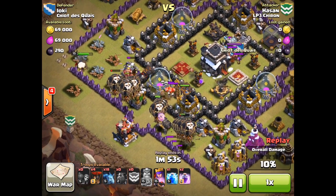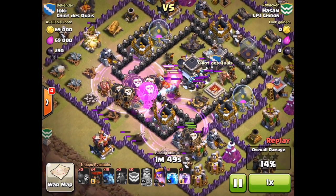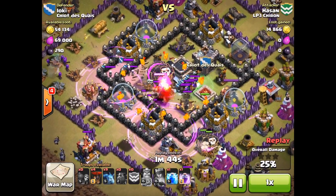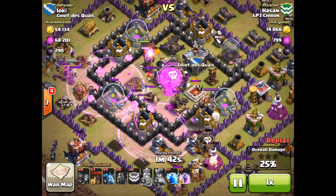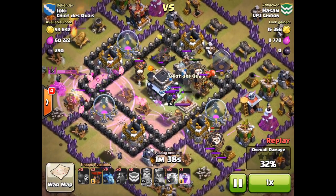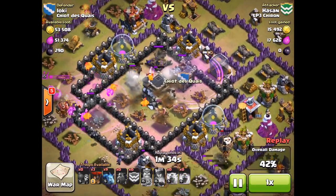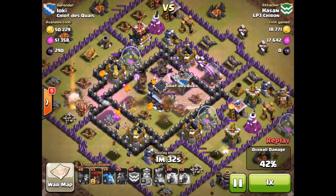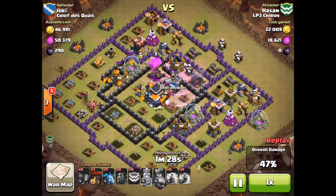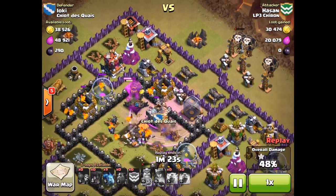All four Lava Hounds converge on that same air defense. Perfectly placed rage spells — look at how the very edge of those just barely touches. The balloons move into the center, Lava Hounds start going down, the pups go to work, the X-Bows go down quickly, the air defenses as well. A lightning spell on the clan castle troops sitting on the town hall means that town hall is almost down. Now on screen there's nothing left but Lava Pups, Minions, and the Lava Hounds — and the air defenses are down but the Lava Hounds are still up.